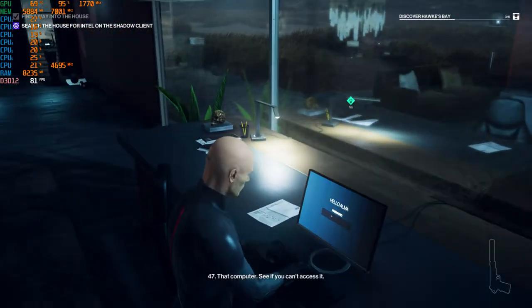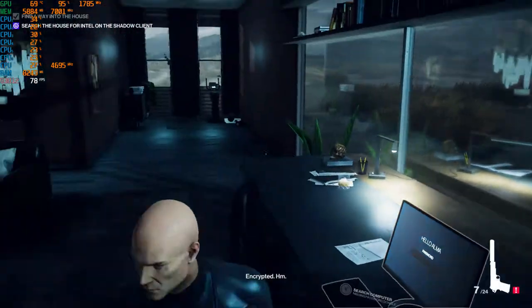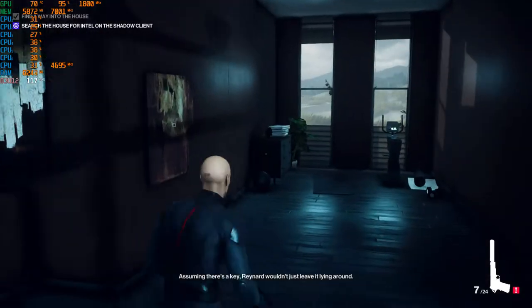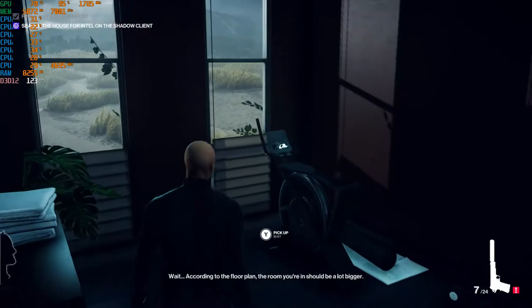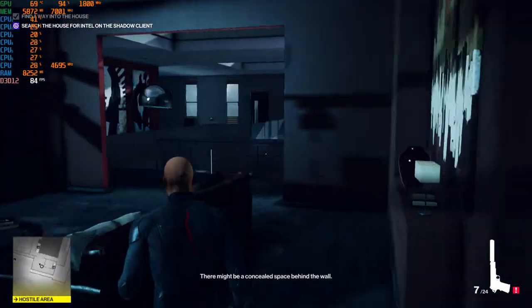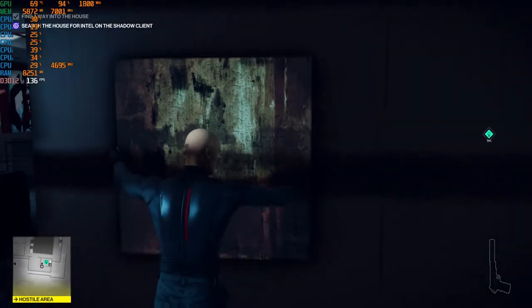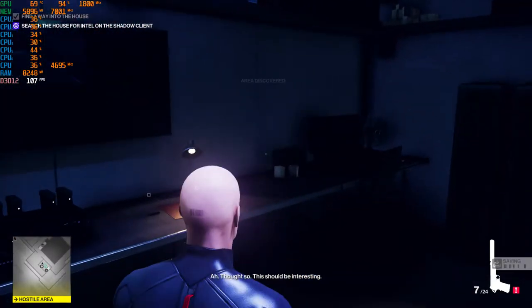Okay, we're over here, 47 — that computer. See if you can access it. Encrypted. Assuming there's a key, Reynaud wouldn't just leave it lying around. According to the floor plan, the room you're in should be a lot bigger. There might be a concealed space behind the wall. Check for hidden panels, 47. Thought so — this should be interesting.